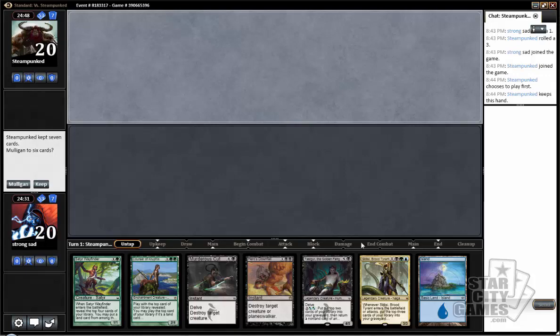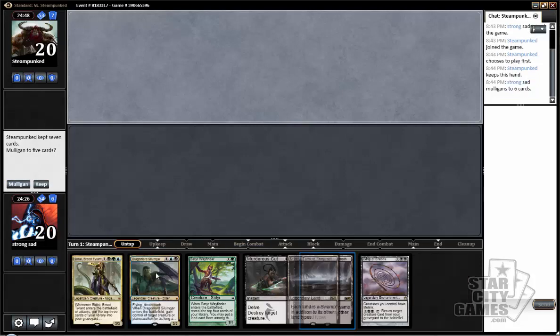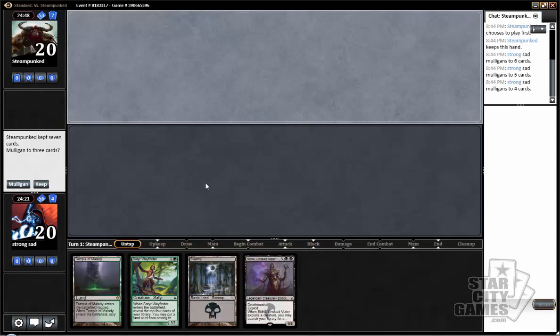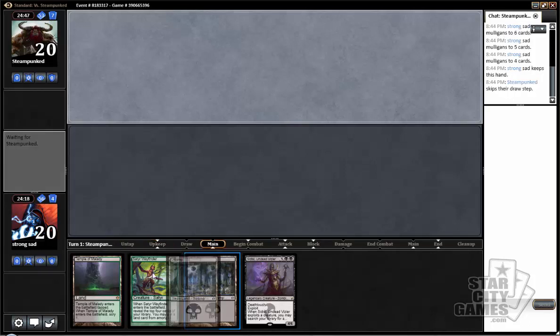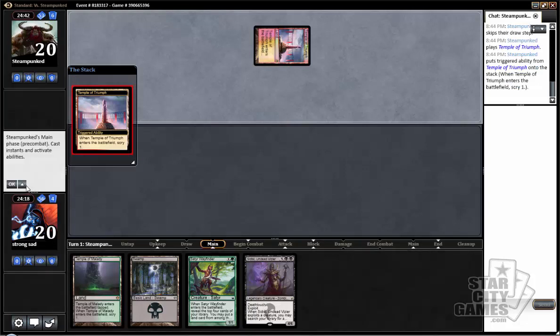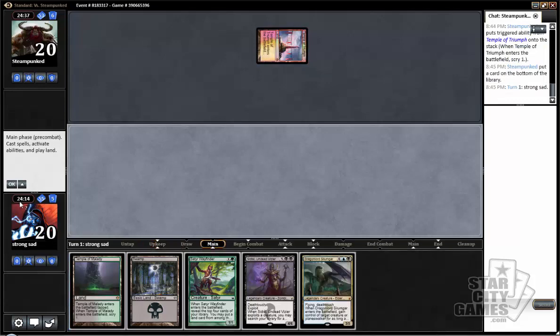Alright, here for the third match, and I have to mulligan this one-lander — this beautiful one-lander — and again have to mulligan this other beautiful one-lander into a no-lander. Let's see if we can do anything on four. At least we can learn what he's playing. If we hit the land off this Wayfinder, we might have a chance. Undead Vizier is a pretty powerful card, especially when we have this lowly Satyr Wayfinder to sacrifice.